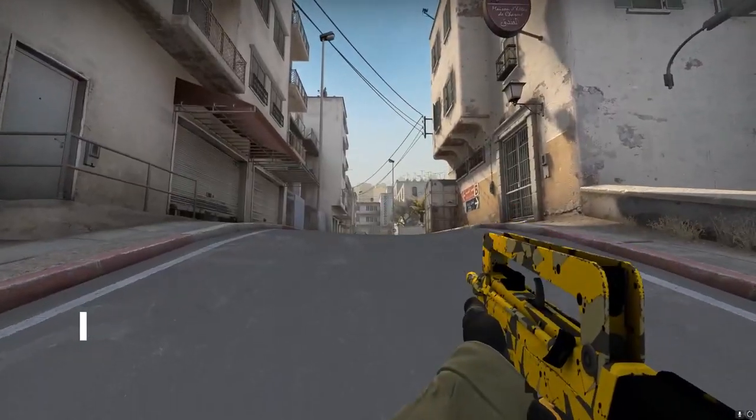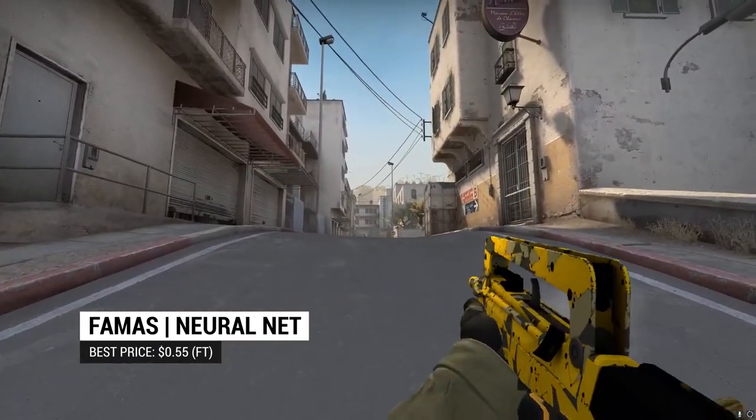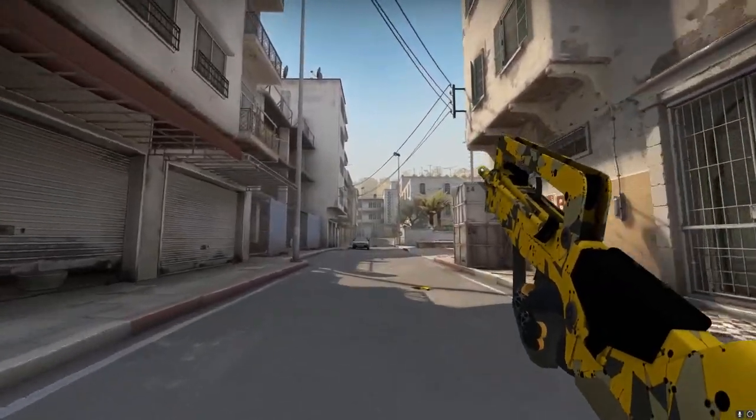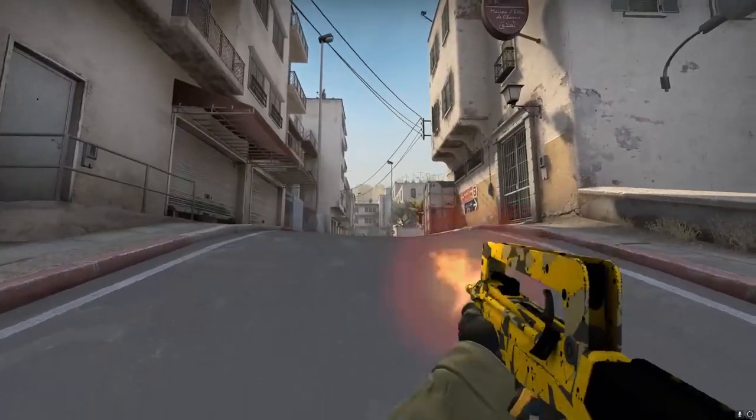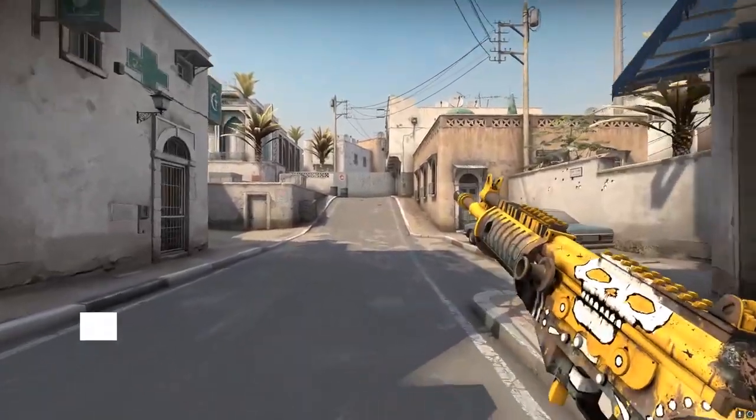On to the rifles — we've gone with the FAMAS Neural Net to start. Maybe a bit too sci-fi for the theme, but the clean yellow design looks pretty good when combined with the Tiger Tooth. With the FAMAS being more powerful in recent times, investing some money into a decent skin may be worthwhile.